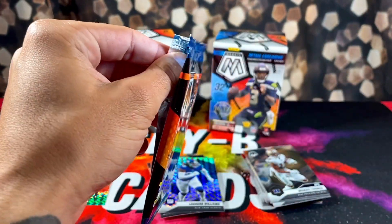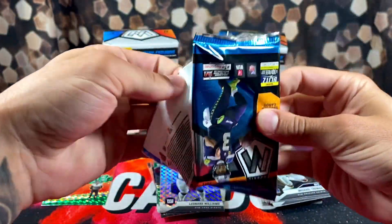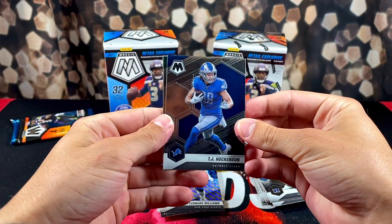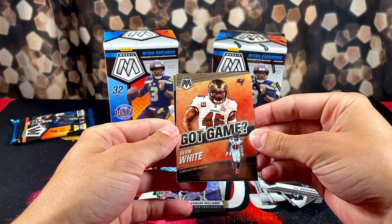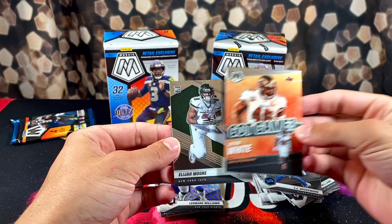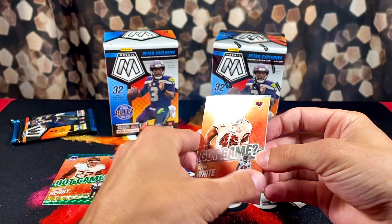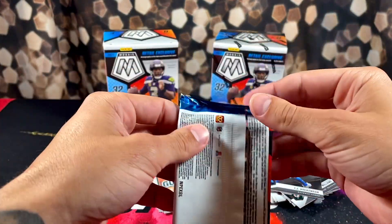Alright, couple more packs to go in box number one. It's been looking like typical Mosaic retail. TJ Hawkinson, Ricky Williams Got Game, Devin White. We got a Jets rookie — Elijah Moore — and I like Elijah Moore, but obviously we want Zach Wilson, we want the rookie quarterback.